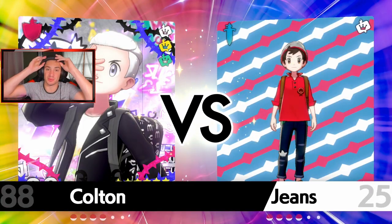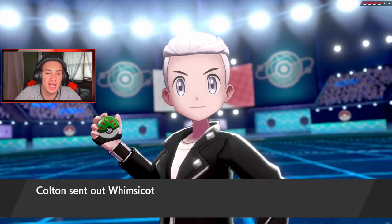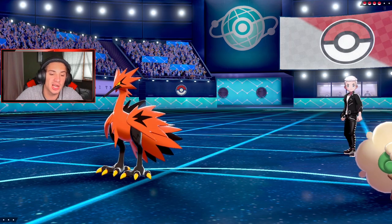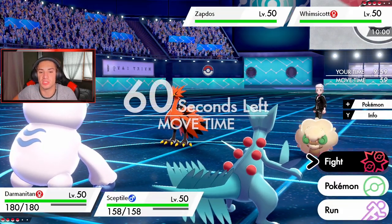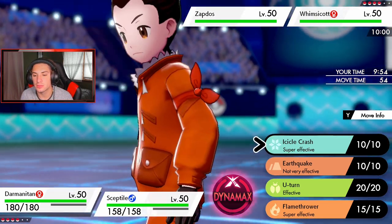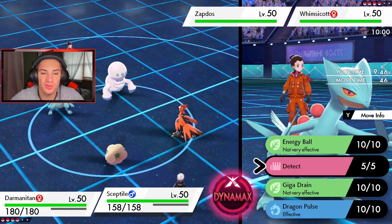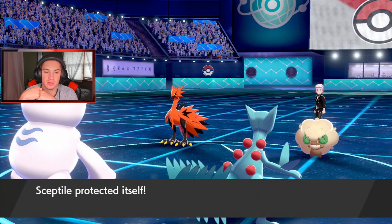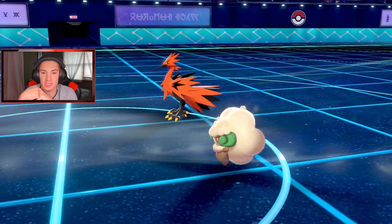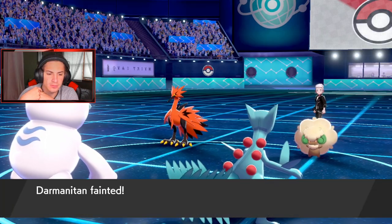Galarian Zapdos and something else come out. I think I'm going to lead Sceptile and Darmanitan again, but this thing is part Flying — that's kind of scary. I'll Detect with Sceptile this turn and go for Icicle Crash with Darmanitan. I don't want to lose Sceptile so early. Zapdos probably sets up Tailwind — that's fine. Brave Bird comes through into Darmanitan's slot. Darmanitan gets outsped and Tailwind is up for the opponent. This thing is teeing off on me right off the rip.